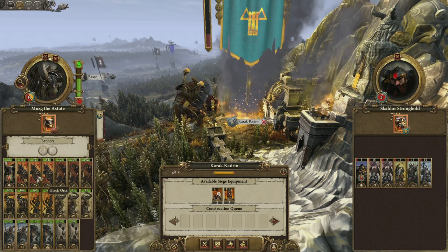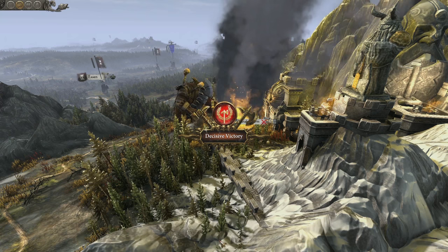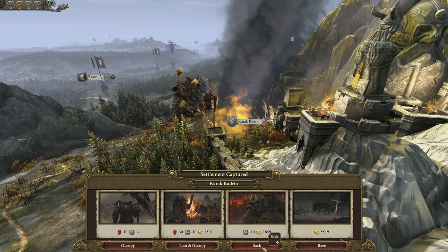We're going to auto-resolve battles in this playthrough, as there's a lot to get through, and as predicted, this was a pretty cut-and-dried affair. We now have these nice little pop-ups detailing exactly what you gained from the battle, including loot and XP. Post-battle we have the usual array of options with what to do with the settlement, but we're aiming to expand our holdings here, so we're going to occupy Karak Khudrin.